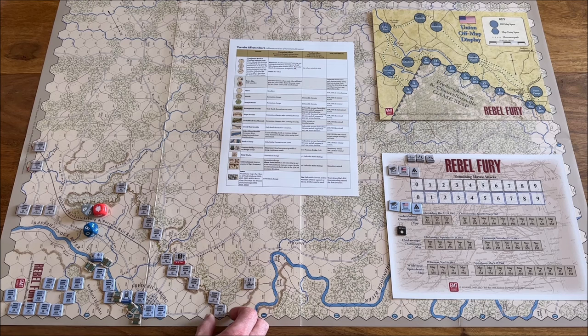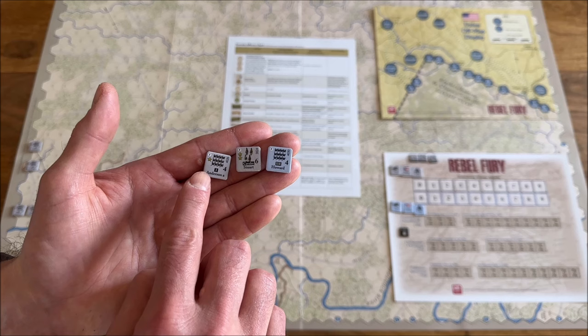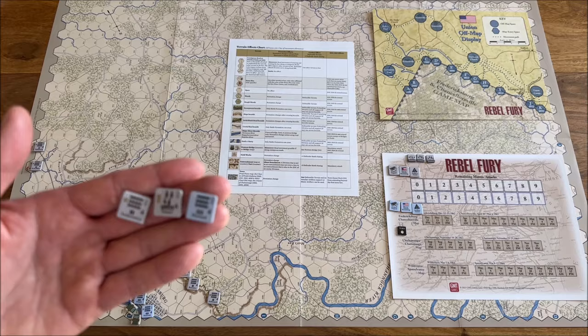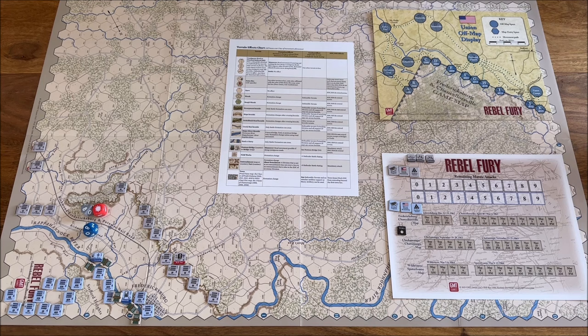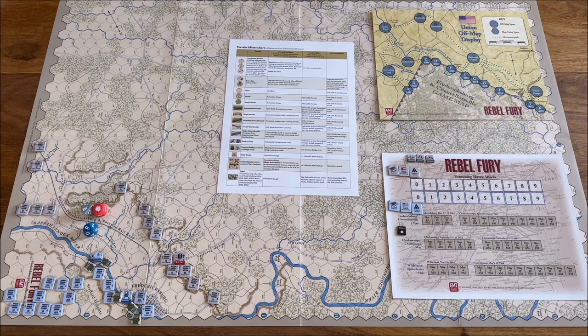We have a couple of types of counters. Divisions are the big counters — there are infantry divisions and cavalry divisions. On the counters you will see, first of all, the denomination showing which scenario this counter is attached to. I really like this concept — you can quickly set up each scenario by simply looking for the counters used in that scenario. I even sorted them out here for each scenario so we can easily grab them.